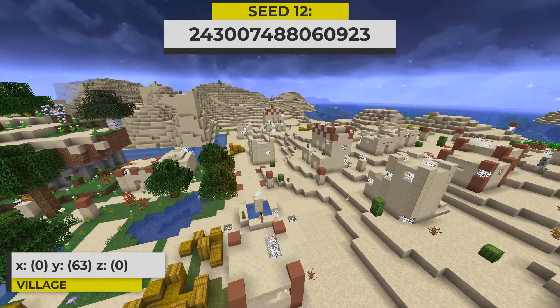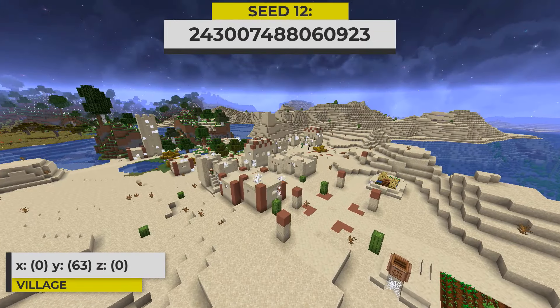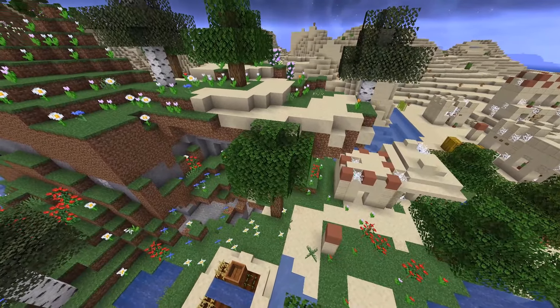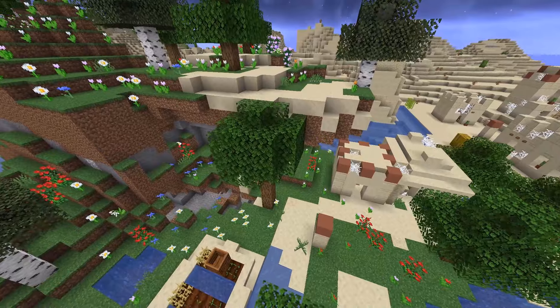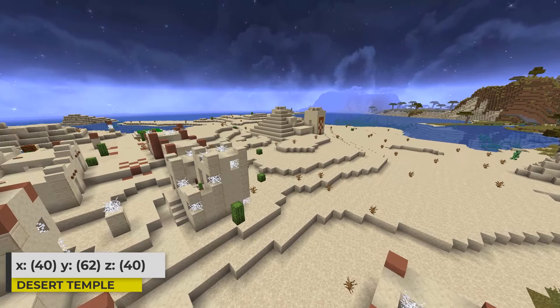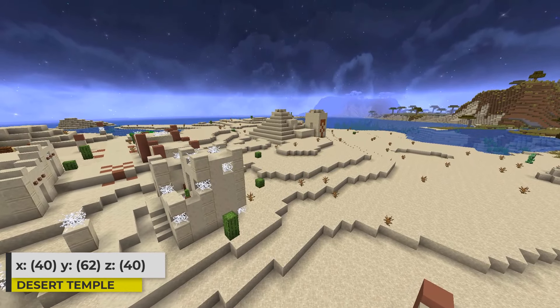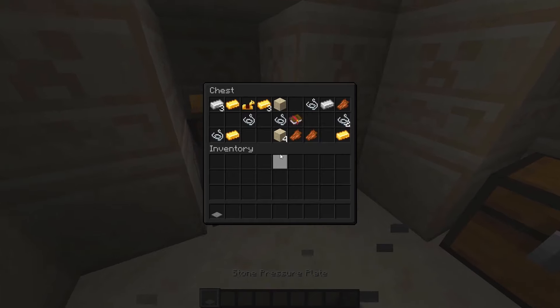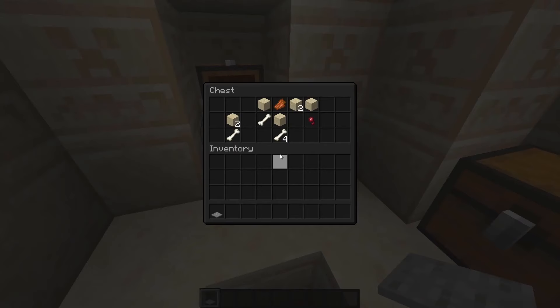In this seed, we have another zombie village — this one happens to be a desert village. Some of this village actually generates inside of a flower forest biome too, and across the lake you can see a larger portion of the flower forest. Next to the zombie village, you can find a desert temple. If it had cobwebs, it would really fit in with the village. Here is the loot that I found inside of this desert temple.